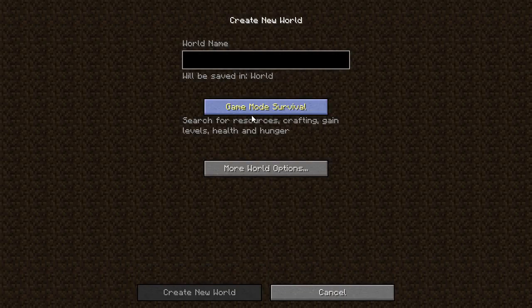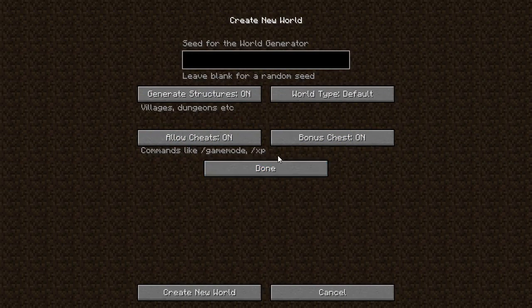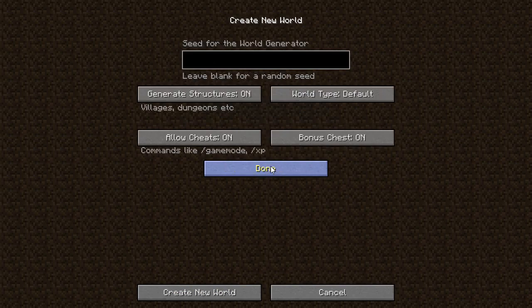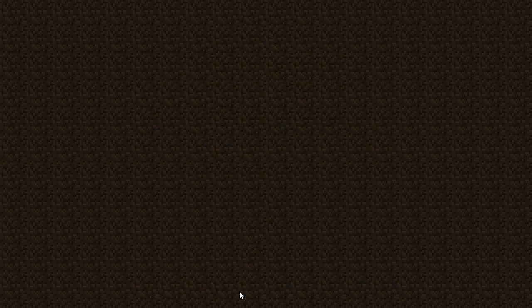So let's create a new world — Yoggzcast Complete. I'm going to start with the bonus chest on. And what I'm going to do is put in a seed: 1, 2, 3, 4, 5, 6, 7, 8, 9, 0. So those of you who want to create your own, it's going to be easy. I don't actually know what that spawn is going to get me — I just made it up. Hopefully I don't spawn in the middle of an ocean.